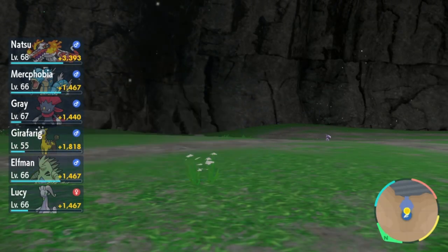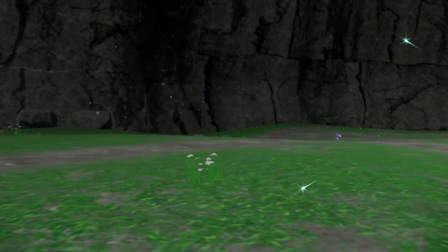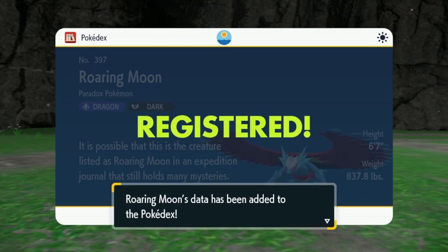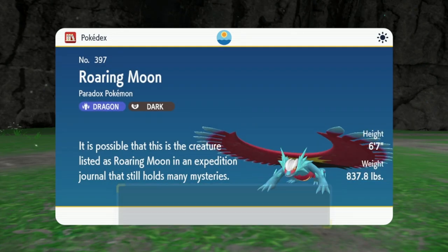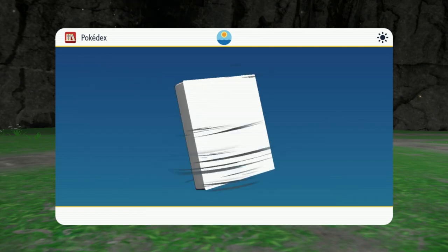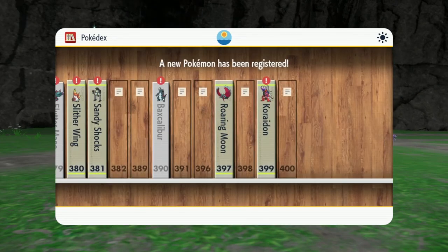Now that we've gotten Roaring Moon, that marks off quite a number of the Paradox Pokémon. This is the Paradox Salamence — Dragon and Dark typing. Really cool typing.